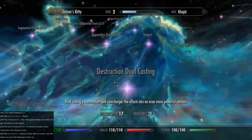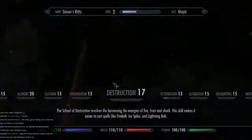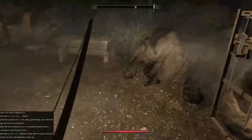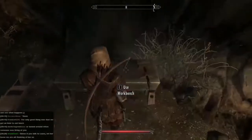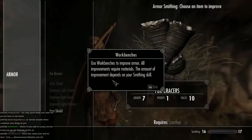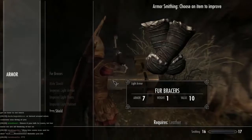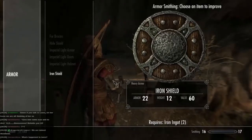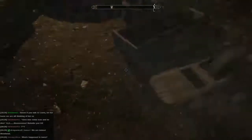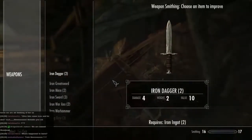I think that sounds like a good start. Dual casting a destruction spell overcharges the effect — ooh! That has got to be tried. Iron ingot, iron ingot. Use workbench to improve armor — all improvements require materials, and the amount of improvement depends upon your smithing skill. We can improve our iron shield, but we're not really using it so I'm not going to bother. Use grindstone — improve weapons, makes sense.